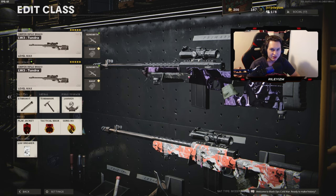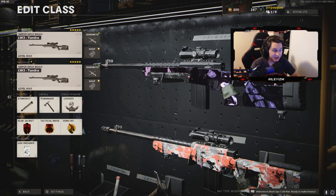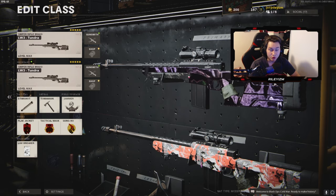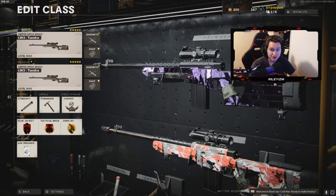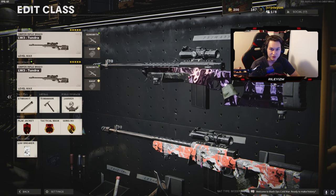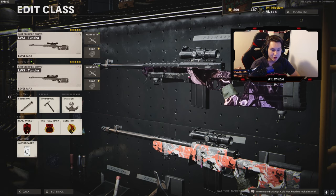You guys just got to try it and see it for yourselves, it's absolutely crazy. So for the class setup, as you guys can see, I am running the double sniper overkill setup. This class setup is a glitch — you cannot have the same gun twice on a class, but a glitch was discovered that allowed you to do that. If you guys want to get the double sniper class setup, there's a ton of videos on YouTube explaining how to do it. It's very straightforward — you just need to have a friend and then do some backing out and custom games and whatnot. But I'm not going to be going over that in this video; I'm just going to be sharing the class setup with you guys.